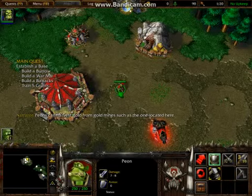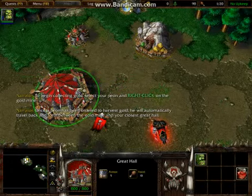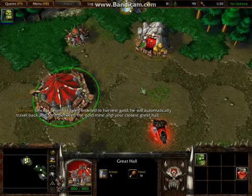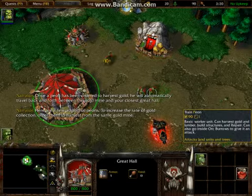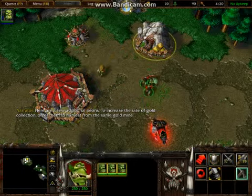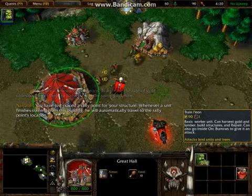Peons can harvest gold from gold mines such as the one located here. To begin collecting gold, select your peon. Once a peon has been ordered to harvest gold, he will automatically travel back and forth between the gold mine and your closest great hall. Here are a few additional peons. To increase the rate of gold collection, order them to harvest gold.